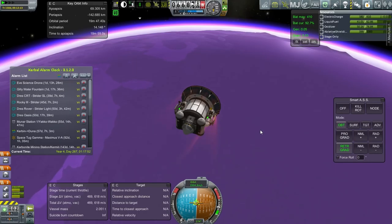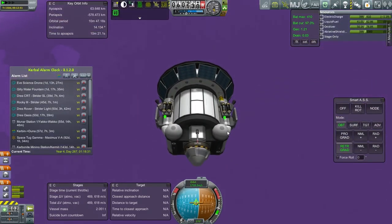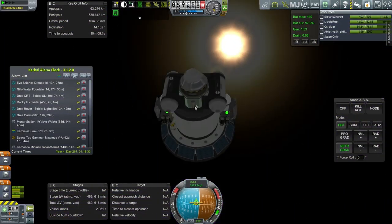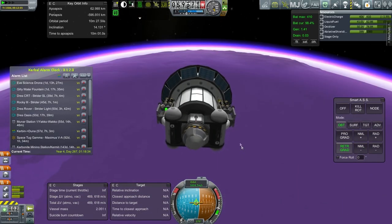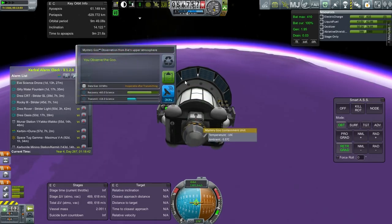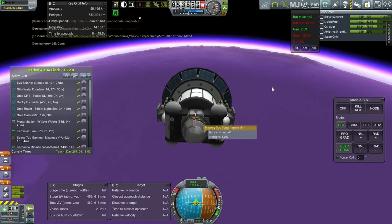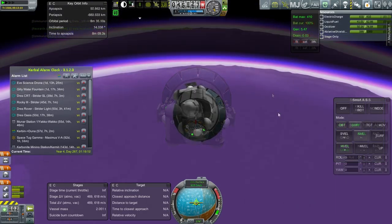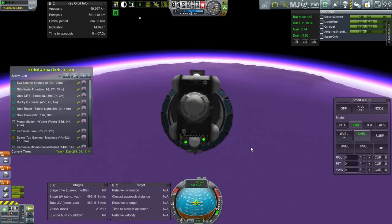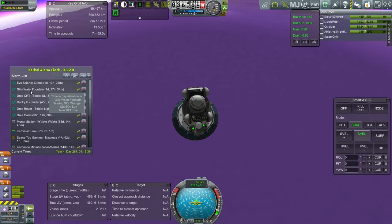The aerobrake was a bit too deep, but hopefully it'll be alright. We don't actually have a Gravioli or some of the other instruments on here — it's just a thermometer; this was sent up a while ago. Let's observe the mystery goo. Let's transmit — it should be safe, right? In Realism Overhaul the antenna would break, but all good. I'm changing to surface retrograde instead of orbital retrograde. I think I should just get the Eve science drones to orbit first, and then turn to the Gilly Water Fountain. I'll manually get them into orbit — not aerobraking.